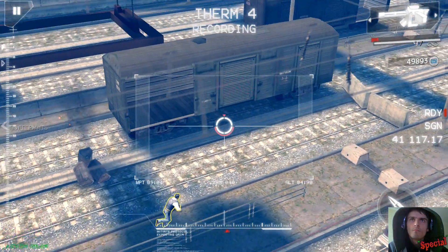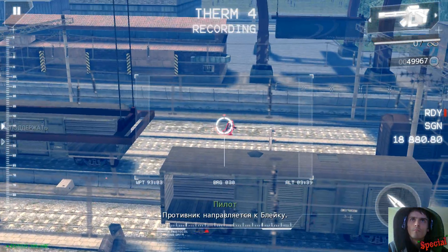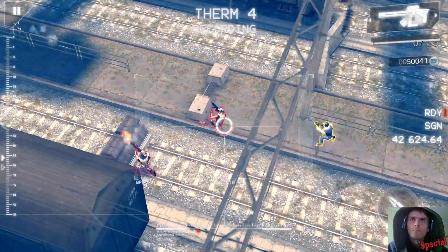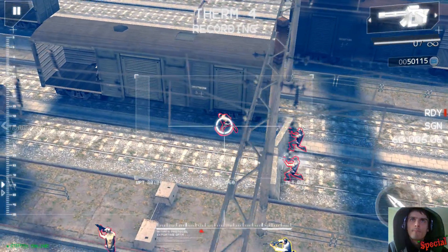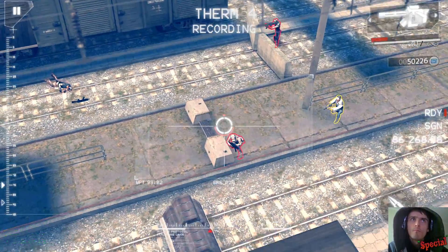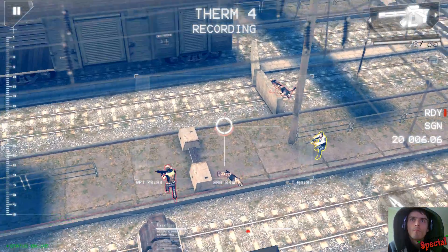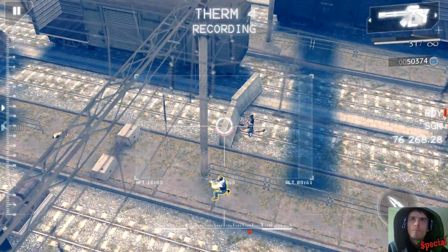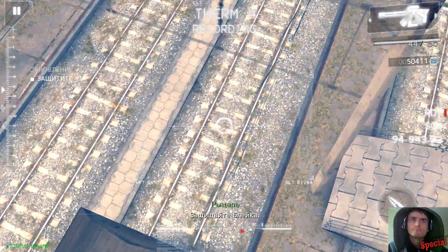Good shot. Your enemy is heading towards Blake. Clear them out. Copy that. Nice work. Tango's down. Blake's moving forward. Keep following Blake. Protect Blake as he moves up.